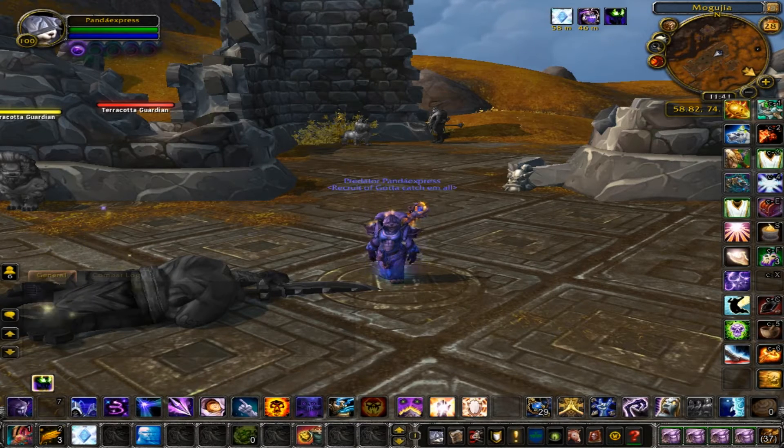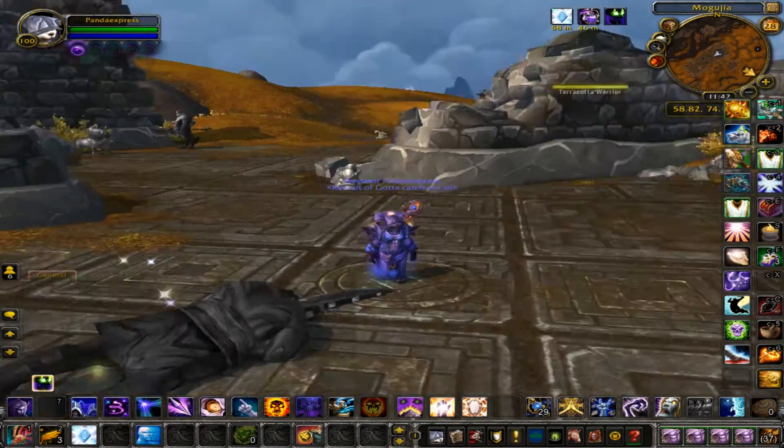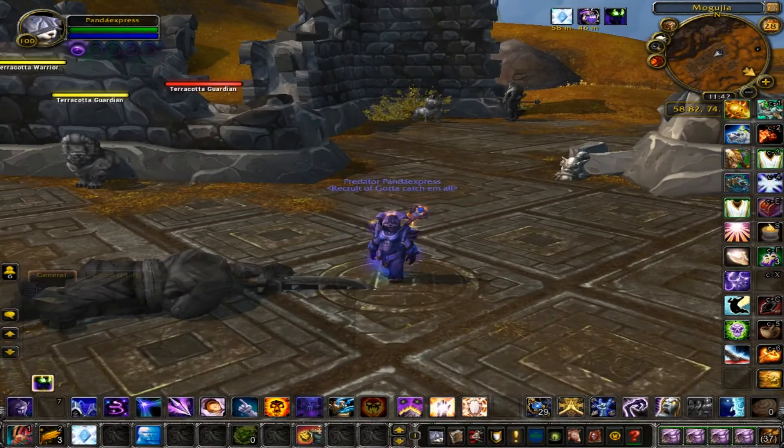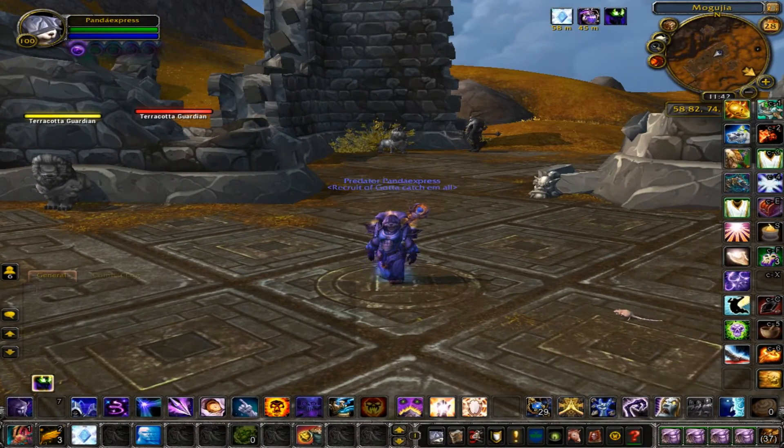Essentially what this does — if you've seen my other videos, on Ashran for example — I become a mogu statue in front of a huge group of Alliance. And basically I just sit there and wait for almost the entire group to leave, maybe leaving like 3 or 4 people there.